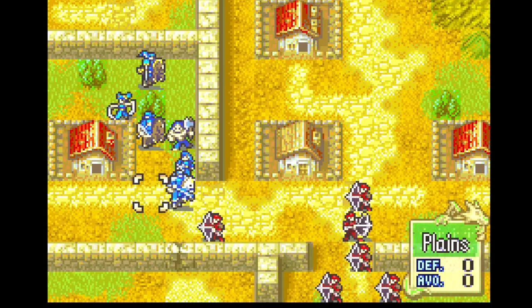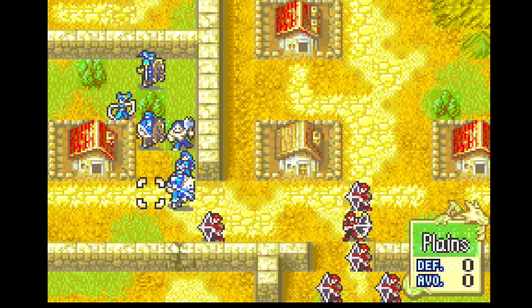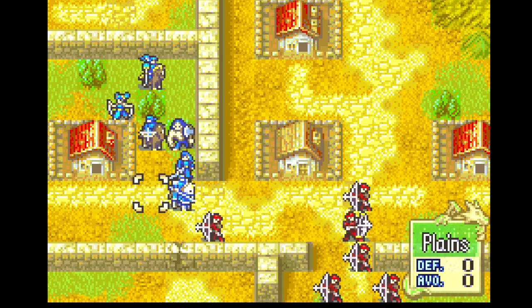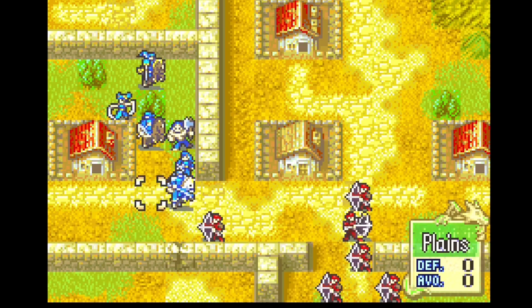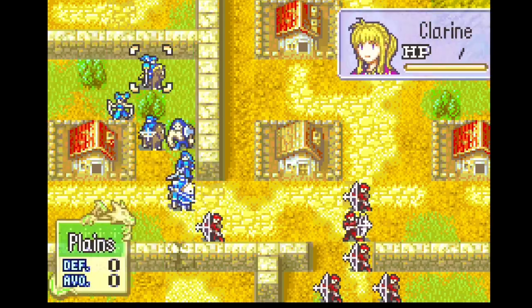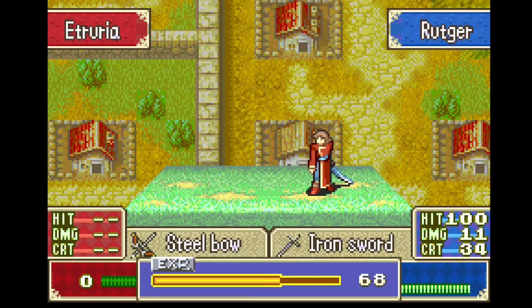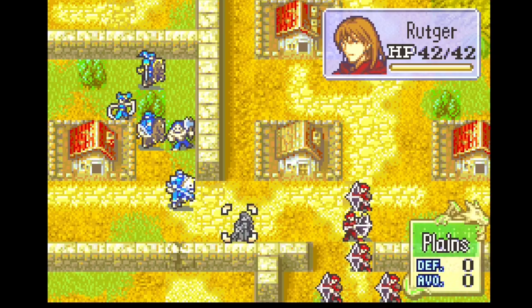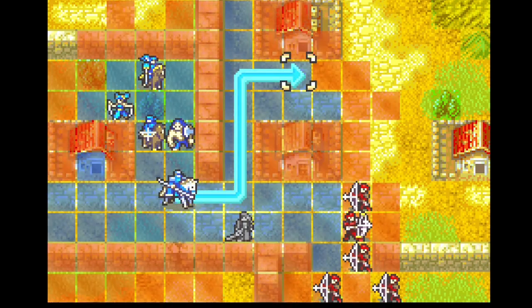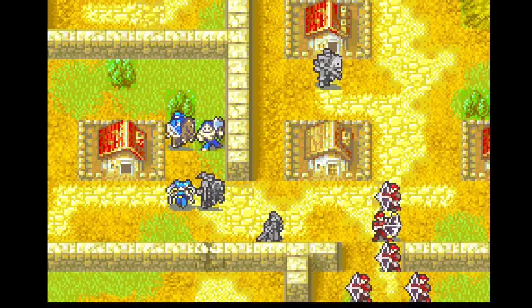Unfortunately I messed up the last playthrough — I didn't see a Shaman and Roy got doubled by him. So I actually had to redo the chapter. Thankfully we got much better AI out of Klein — he did decide to move, which means we should be able to get Clarine in position to recruit. I also want to mention that the reason we really want to recruit Klein without killing any of his archers is that they are going to become green units, just like the last chapter, and if we keep them all alive we get an Orion's Bolt, which can be extremely useful.